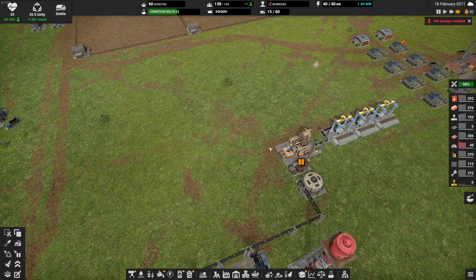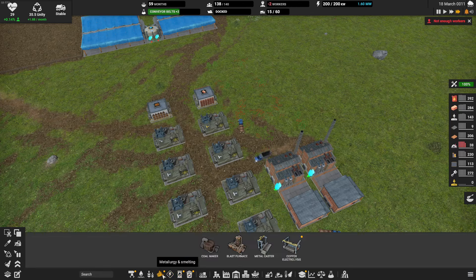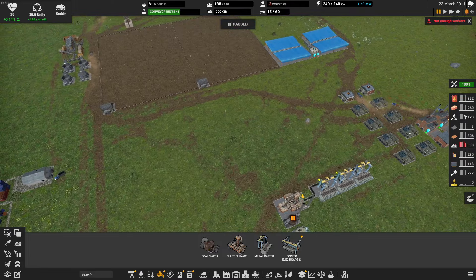I'm currently waiting for conveyor belts, and while I do that I can start making the necessary materials, such as construction parts 2. I'll also need to make rubber at some point — I think synthetic rubber is already something you can do — and of course copper.